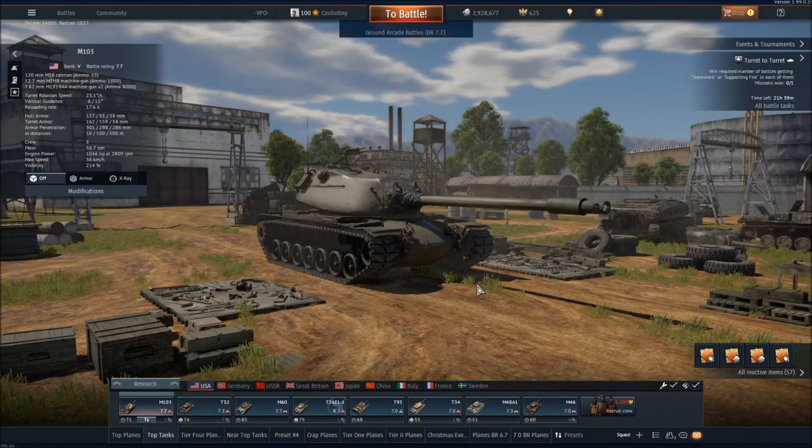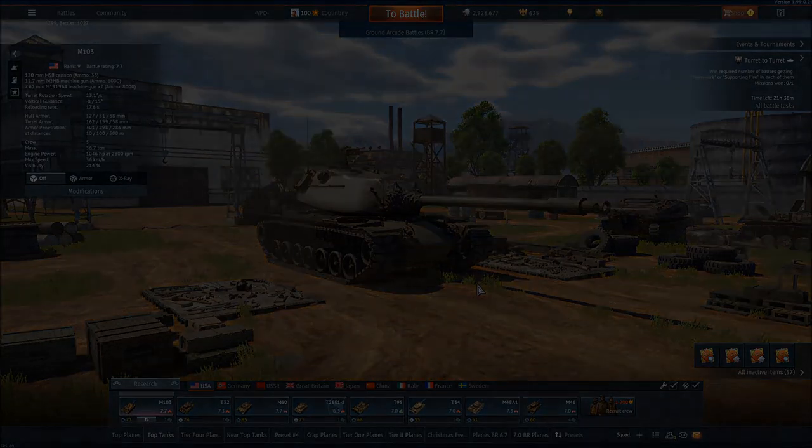Additionally, if you are researching a vehicle of the same or very similar BR, you will research it significantly faster than if you are researching a vastly different BR vehicle. For example, if you're using a 7 BR plane and want to research a 3 BR plane, you will gain RP at a very small rate — possibly as small as 10 to 20% — if you are researching a vehicle that is far away on the tech tree. So make sure the vehicles you're trying to unlock are around the same BR as the vehicles you're playing, and keep a relatively similar BR lineup.